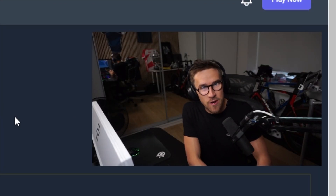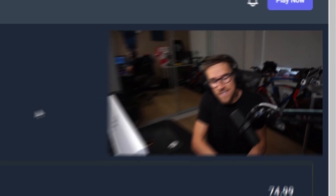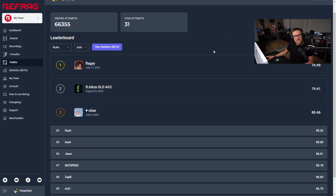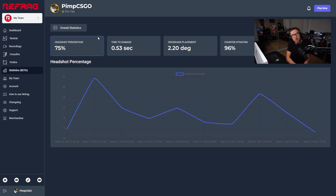Given Prefire is very competitive, we have leaderboards as well that showcase where your time is amongst the best of the best. There's the classic top 10 leaderboard where you can see the 10 fastest times ever made on a map like Nuke. There are also regional seasons where we give away prizes. And a new cool thing for the competitive tier is the new statistics page — if you click it right here, you get to see stats about your performance while playing Prefire. You can see your time to damage, your crosshair placement, and how good you are at counter-strafing.